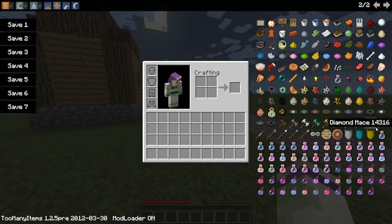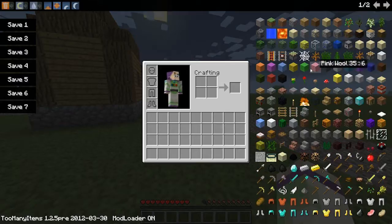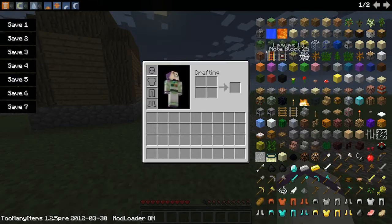Look, these are the new items that get spawned in — it's chain as well. From the music disc to the water bottle, all of that is new items that get put in. You need quite a few things to get this to work, but it's simple — it's all drag and drop into your minecraft.jar.